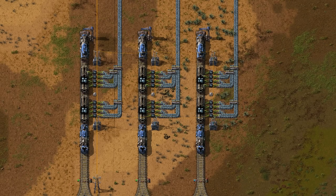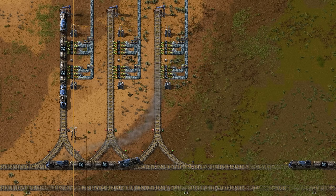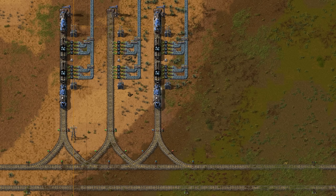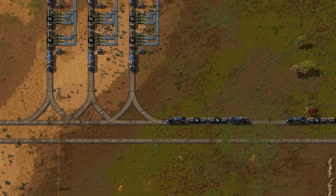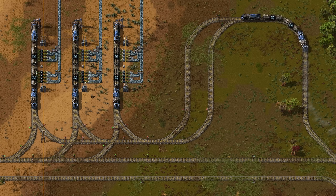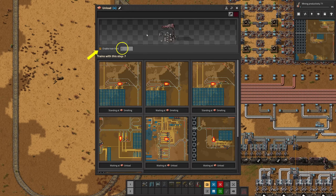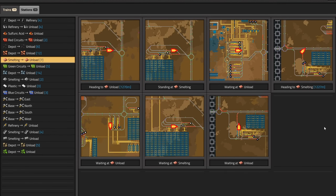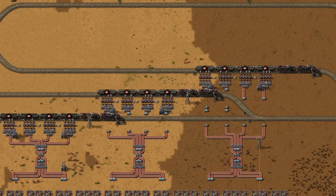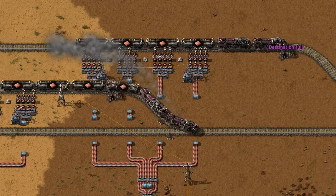Train stops can share the same name. For example, this iron smelter has multiple stations to let multiple trains unload at the same time. A train will always travel to its closest available stop, but empty stops are preferred over occupied ones. Multiple trains using the same station might cause a traffic jam because they have to wait on the main line, clogging it up — build waiting areas to prevent this, or use train limits. Train limits tell Factorio how many trains are allowed to go to a specific station at once. When a train is choosing its destination, it will skip stations that reached this limit. If all potential train stops are full, the train will just wait at its last stop.